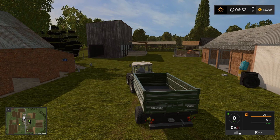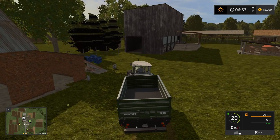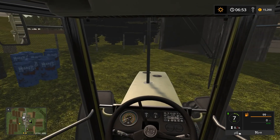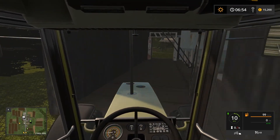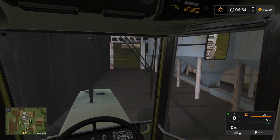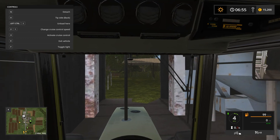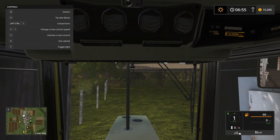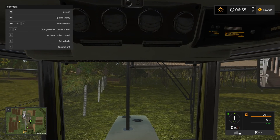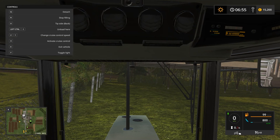Here we are in the map. You can see the building in front of me where I'll be storing my grain. The first thing to do is get some grain into my truck — my Taubera. I'll put the lights on and check with F1 so it shows up correctly. Keep an eye on the top left — there it is. Start filling with wheat.